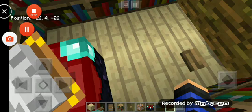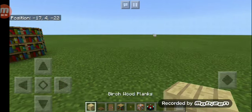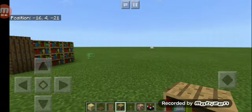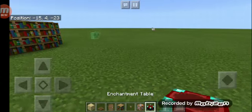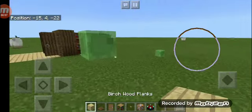Let me pause the video. Here's what you need: birch wood planks, spruce trapdoor, spruce door, bookshelf, buttons — whatever type you want — a command block, and an enchantment table. Let's get started.